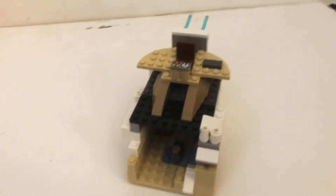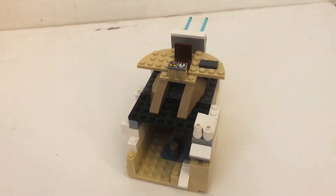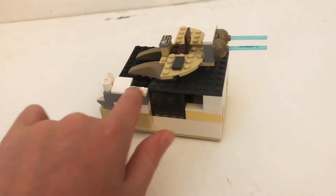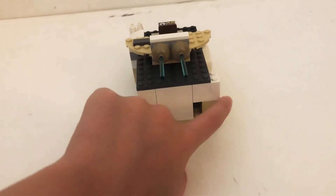Hello everyone, this is Commander Rich and this is a house for the sand area of Tatana City. As you can see, it is white sand color, with some gray and black in there as well.